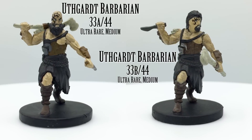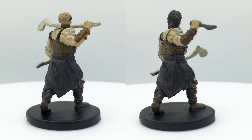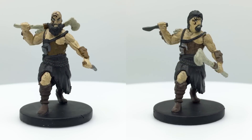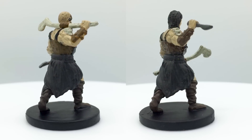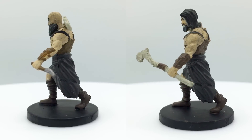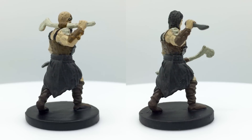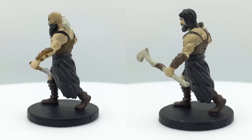The Uthgardt Barbarian is an ultra-rare figure with a variant. Typically if you buy a case of 32 boosters, you're guaranteed one of each painted mini, but that is not true for this set — you will likely only get one of the two variants of the Uthgardt Barbarian. Uthgardts are tribes of wild humans in the north descended from Uthgardt Gardolfsson, a near-mythical chief from the distant past. They are raiders, the D&D equivalent of Vikings, though some may be willing to trade with civilization. The Sword Coast Adventurer's Guide introduced the option to be an Uthgardt as a character background. Uthgardt Barbarian enemies use various stat blocks such as Tribal Warriors with a challenge rating of 1/8 or Berserkers with a challenge rating of 2. They mainly appear in Storm King's Thunder and Princes of the Apocalypse.